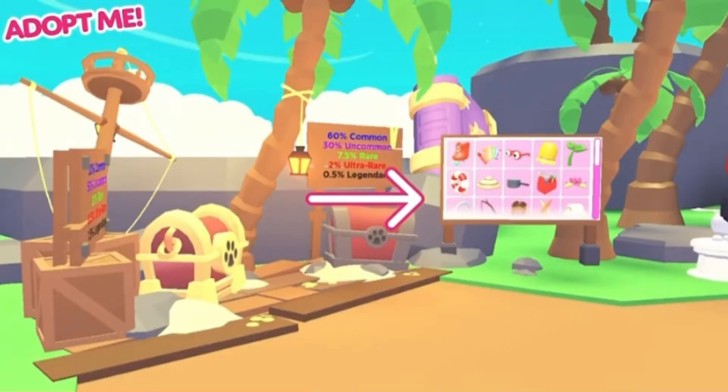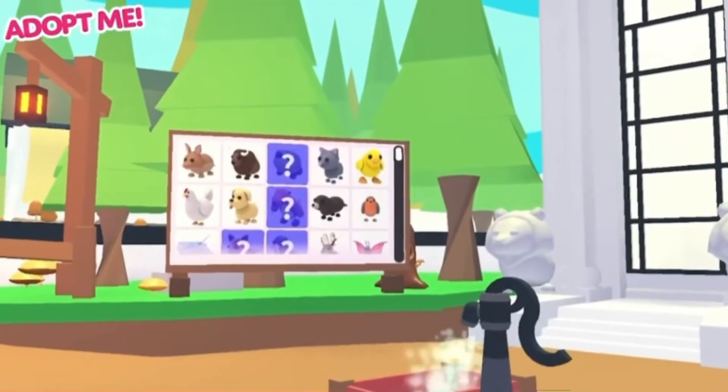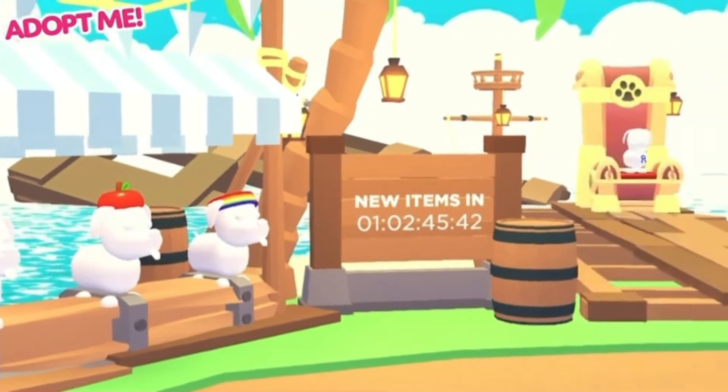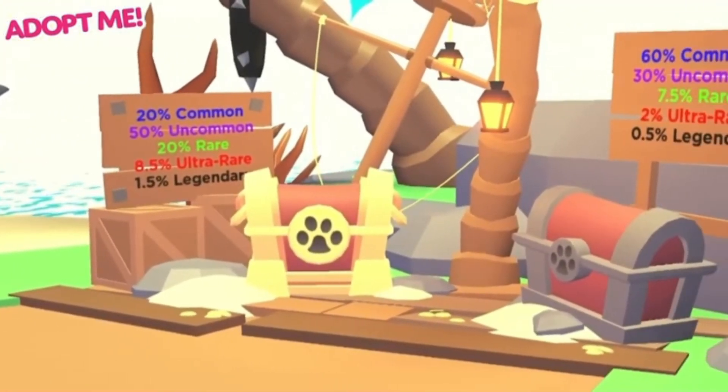This board will show you which accessories you have left to get to complete your collection, just like the nursery. There will still be the usual rotation of old accessories happening on the remaining accessory stand with its own countdown board.